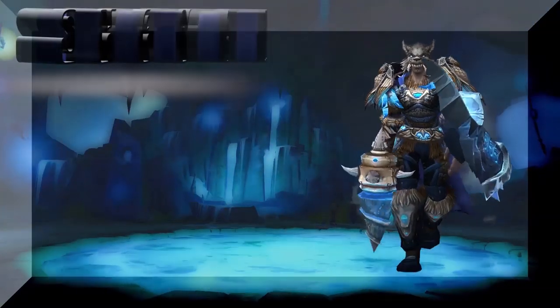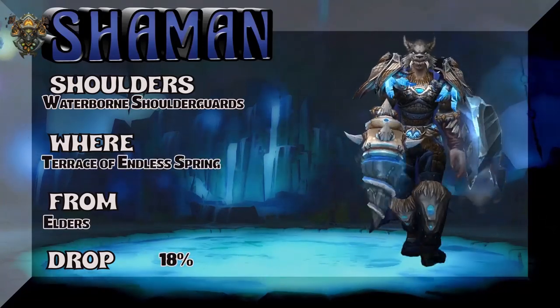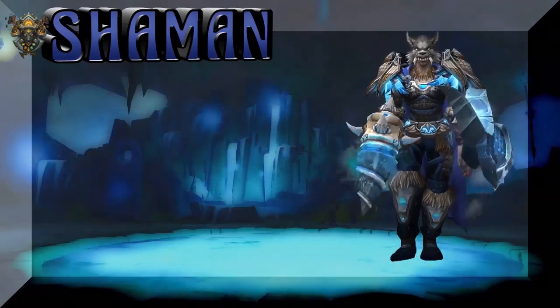One of my favorite Hunter pieces, or transmog sets, can also work for Shaman if you make a few changes. The Waterborne Shoulder Guards from Terrace of the Endless Spring drop from the Elders — I think from a couple of bosses there — at an 18% drop rate.